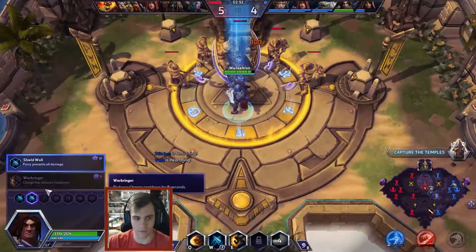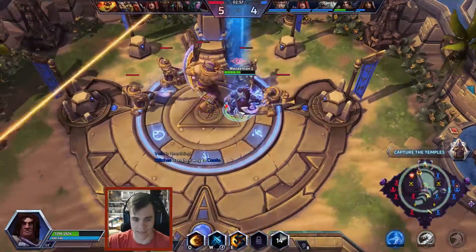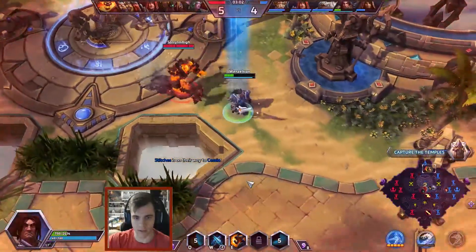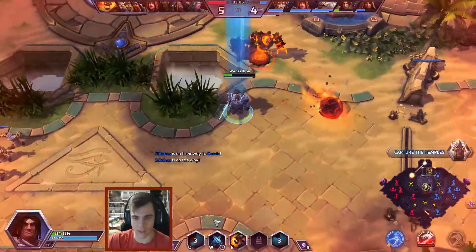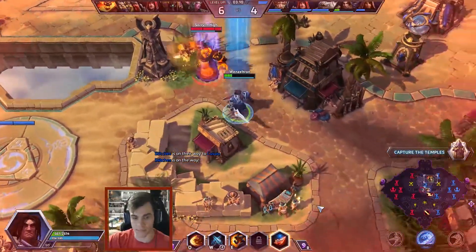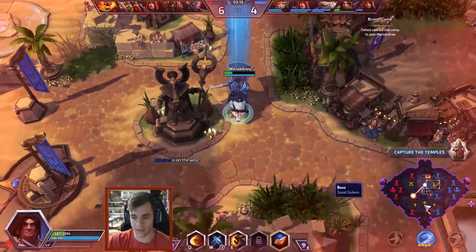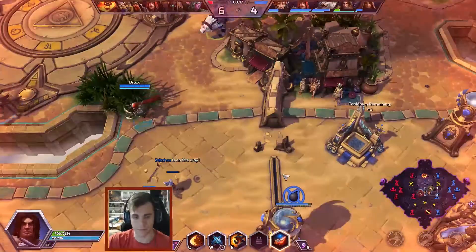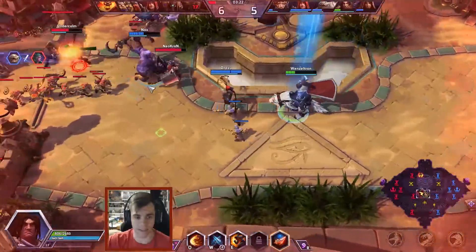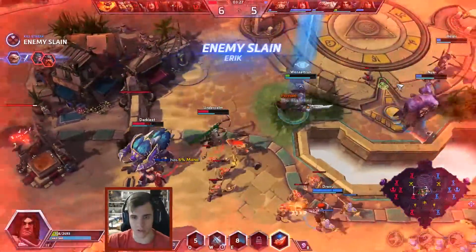Now at level four, I want Shield Wall. For the duration of parry, I do not take any damage. So Varian actually ends up being a very good tank against mages and burst damage. When you have a Chromie or a Li Ming on your team — especially Li Ming — she's a fantastic partner for Varian just to line up all the stuns with the charge slow. It's just amazing. Vala just got that kill.